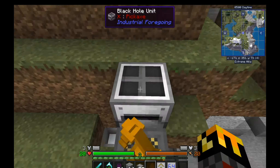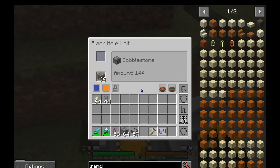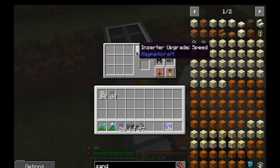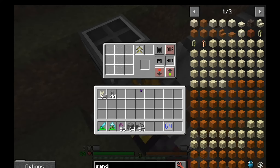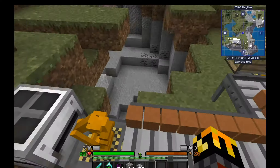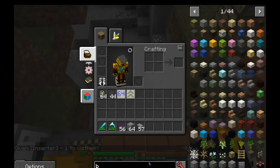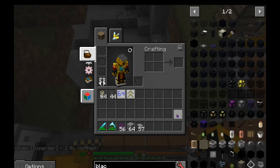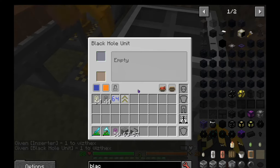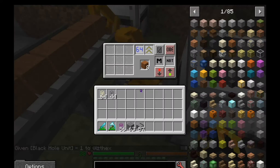Notice this conveyor cannot keep up, and the sand has nowhere to go because the other inserter is set to cobblestone. To remedy that, we can use a speed upgrade, which increases the speed at which the inserter operates, and a stack upgrade, which lets it pick up 64 items at once. I'll set these upgrades aside for the other inserter, add another black hole unit, and set it to sandstone — then put both upgrades in.